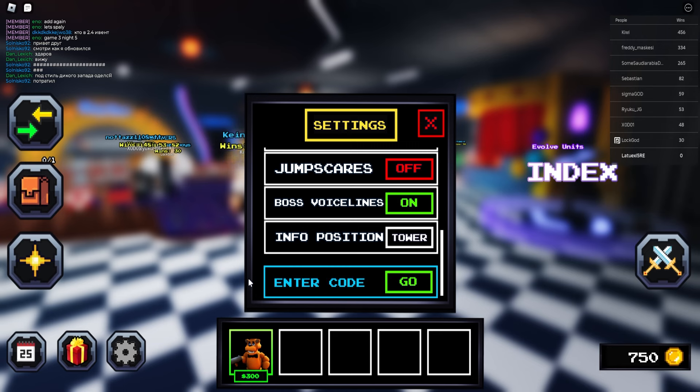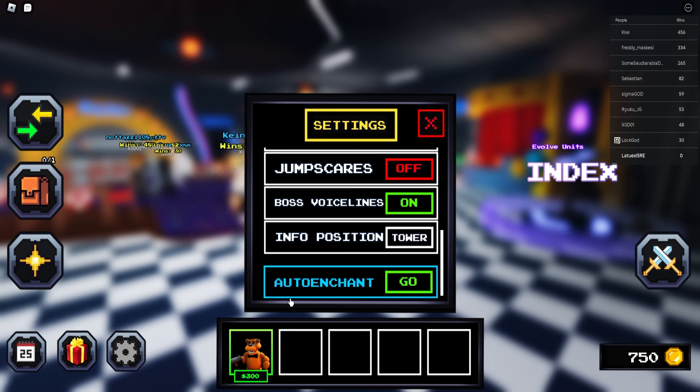Next we've got '200million visits' — yo, that's insane, already 200 million visits. After that, 'evil evolutions' gives you five souls for absolutely free. The last code is 'auto enchant' — A-U-T-O-E-N-C-H-A-N-T — make sure to redeem this code and it will give you some insane rewards. That's the first step done.